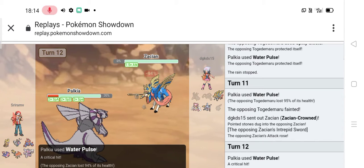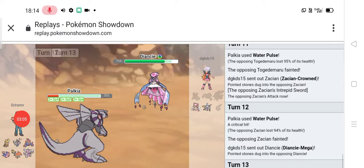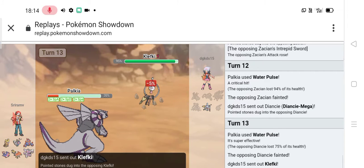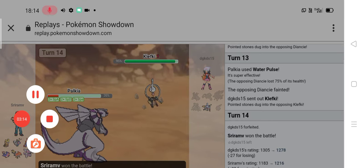I was worried about Zacian but I got a Water Pulse crit, so Zacian went down. My opponent sent out his Diancie, I went for Water Pulse and KO'd it. My opponent sent out his Clefairy which he fought to and that's super sick guys — I'll see you next video.